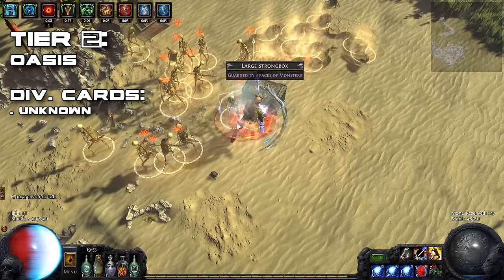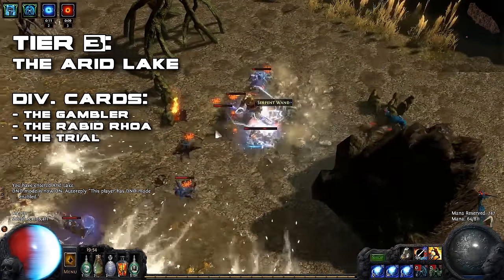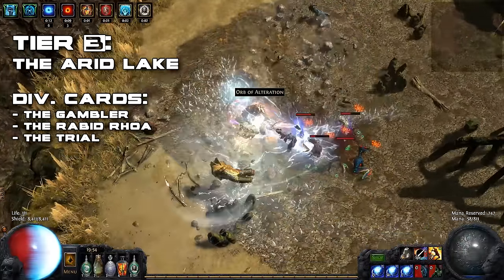As for tier 3 maps, when it comes to efficiency, there really isn't anything better than the Arid Lake map. Simply clear around the lake, enter the boss room, and continue clearing the rest of the map by sticking to the wall.